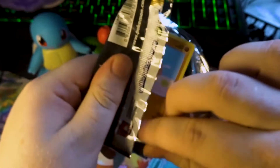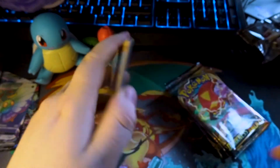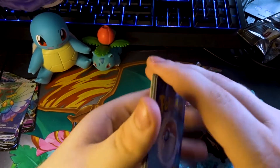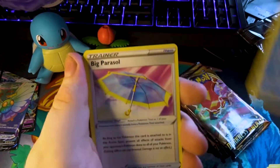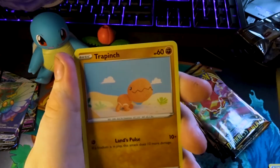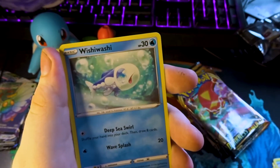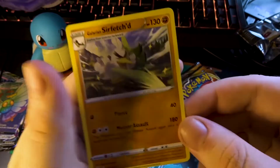Starting off with a Snom pack — let's see if this Goblin King can bring us some luck. Electric Energy, Parasect, Toxicroak, big Appletun, Trapinch, Teddiursa, Pansage, that one from the Pokémon movie, Passimian, Pamper. And Sirfetch'd on the end.